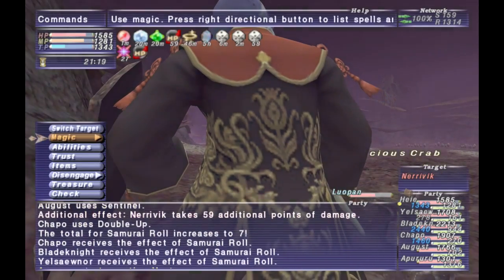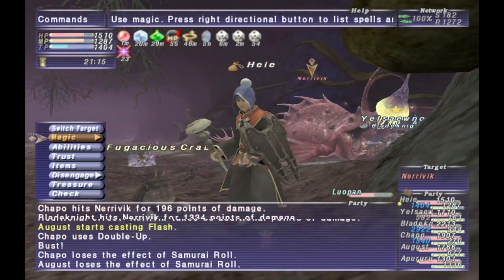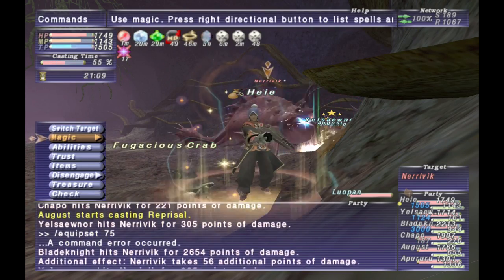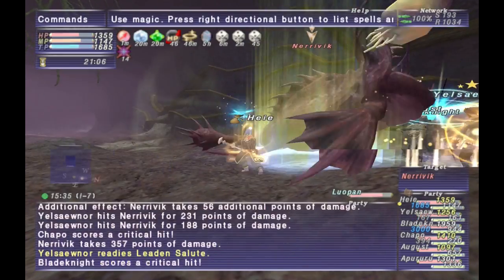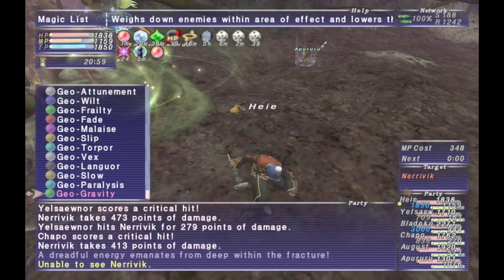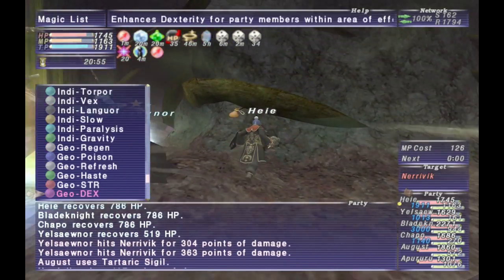He doesn't have a weapon-type gimmick. However, his HP will be invisible — you won't see how much HP he has. As long as he has his antennas, he'll have access to two particular TP moves: Hypnic Lamp and Mayhem Lantern.